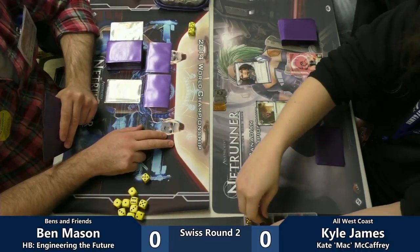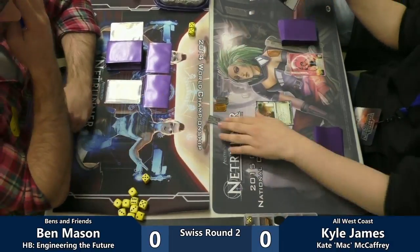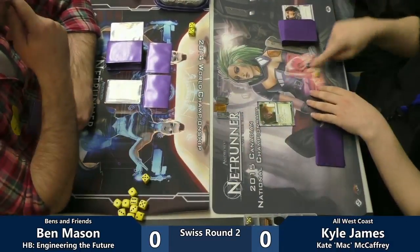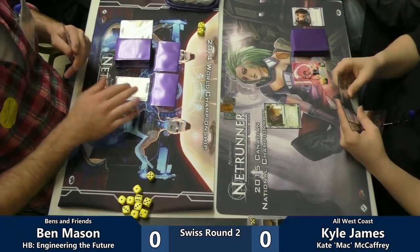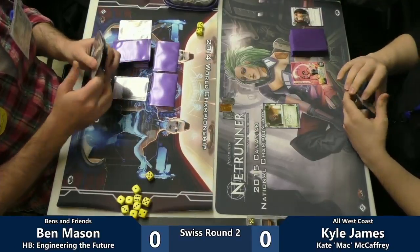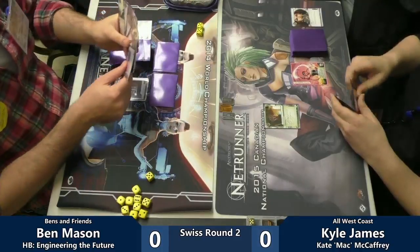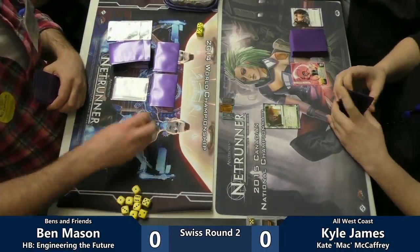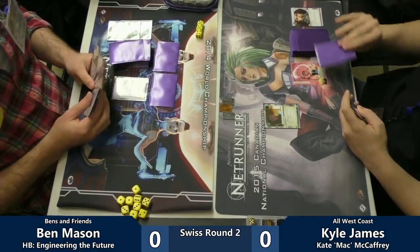It doesn't really do a lot as your last piece of ice on the server. Somebody's making a Glory Run — they don't care if their programs are crashing. When you put a card like that in the back, it's because they might not expect it to be there. They might take a somewhat calculated risk later in the game that wins you the game. Out of HB, the biggest thing you're worried about is face-planting an Architect.